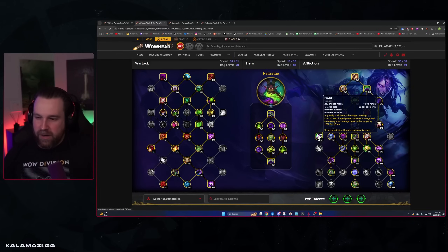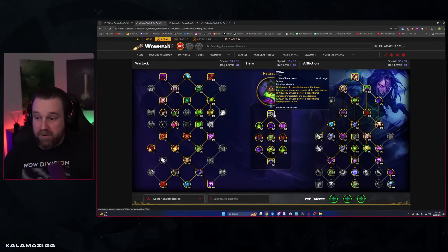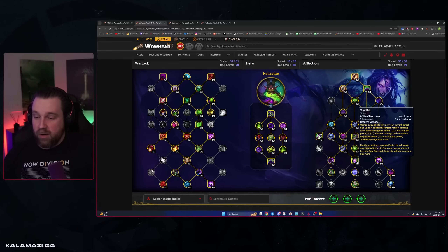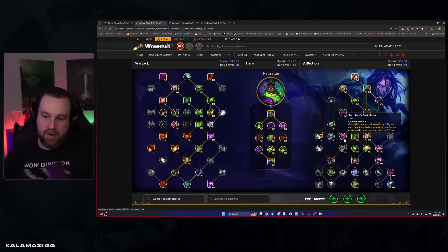Besides that for Hellcaller, you're still playing Vile Taint and Haunt, but no Improved Haunt. You're playing a point in Sacrolash, two points in Malediction, one in Contagion for big dot damage amps — Wither is a big dot. Two points in Coil of the Weak, Crescendo, Improved Rapture, Malefic Touch, full Soul Rot damage amps, Creeping Death, and Malignancy, but no Death's Embrace. The extra points are spent in Malediction and Sacrolash.